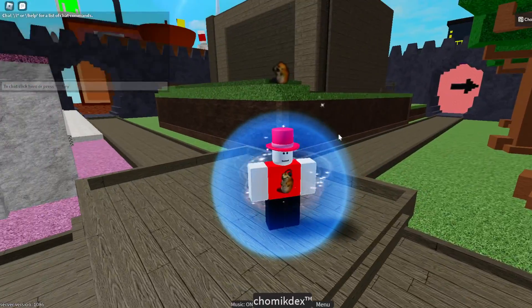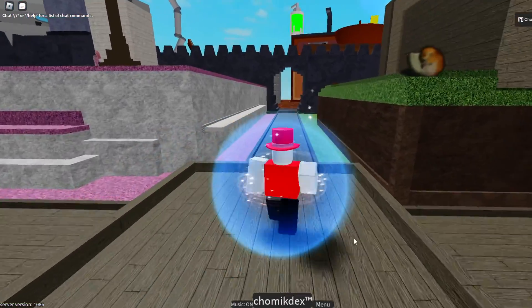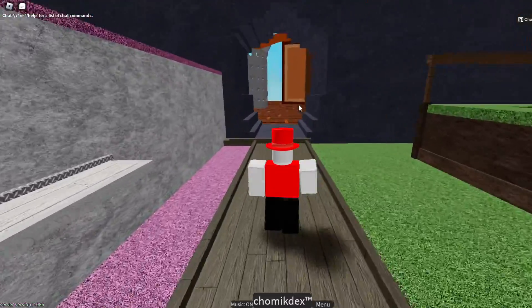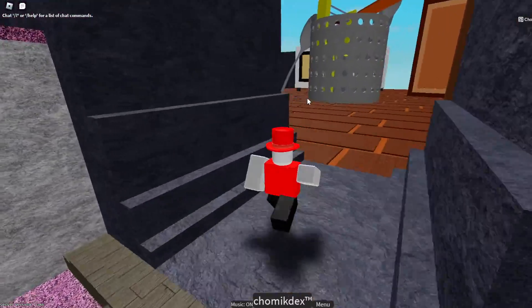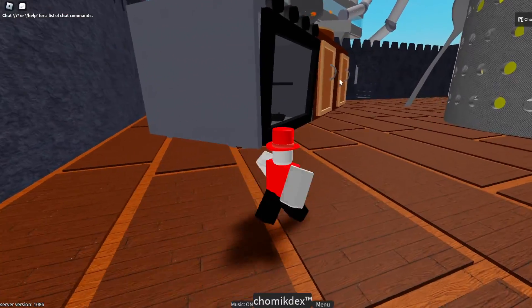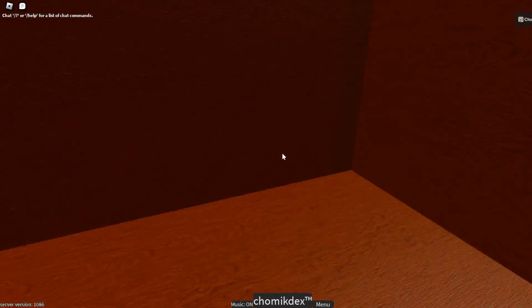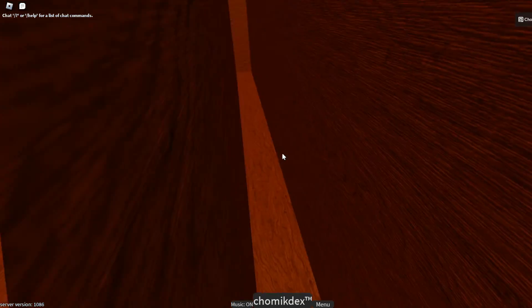Head over to the kitchen — pancake, duh. Then go into this cabinet right here. You see this thing right here? You can slide through it.